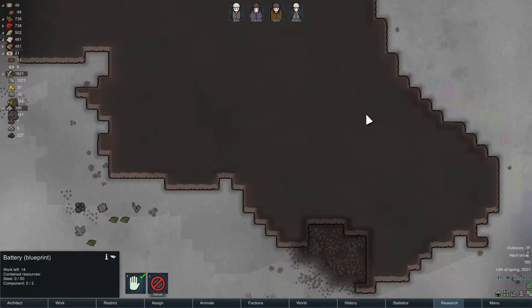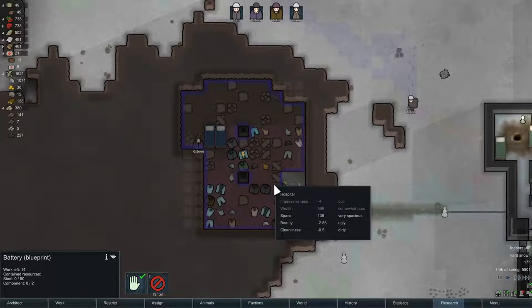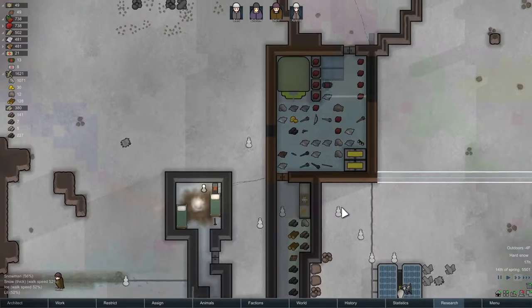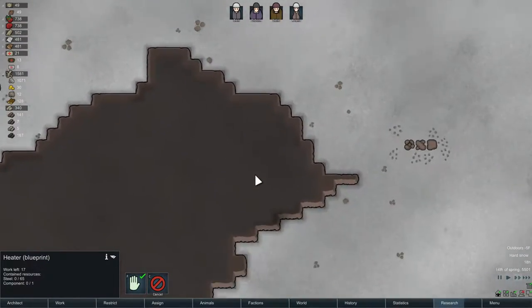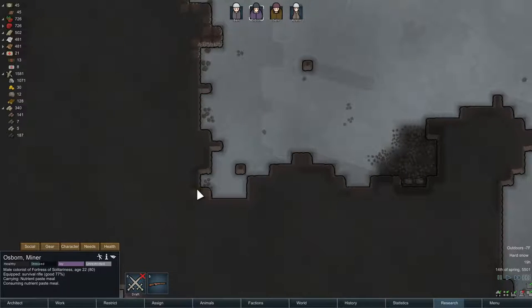I could start making some exploratory mining runs — even mining this out might help a little bit. Okay, how are we doing here? We really need components; we're kind of at a standstill until we get them. There's this one — Osborne — yeah, after you eat, hurry up and eat. Come on, consume it, okay.